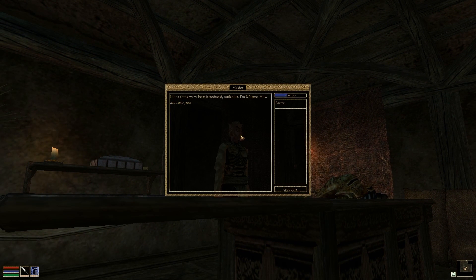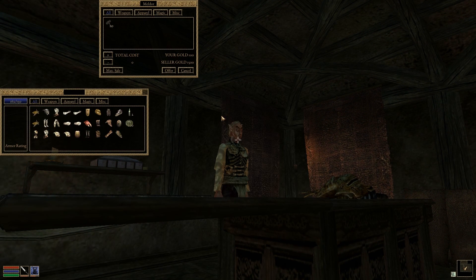In addition to those, we have the trade windows and barter dialog working as well. For now, you can sell those stolen goods straight back to the merchant you stole them from.